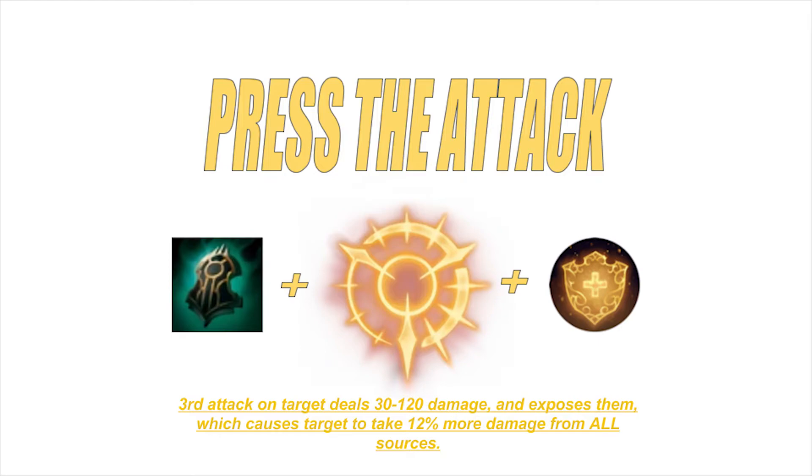Press the Attack deals 30 to 120 bonus damage based on level and exposes the target, making them vulnerable and causing them to take 12% increased damage from all sources for 6 seconds. This keystone stands out as the best in my mind because it's meant to synergize well with AD carries and help them throughout the game. Press the Attack may be outclassed in some phases of the game by other keystones, but the consistent strength of Press the Attack makes it a viable and reliable option in a majority of situations.